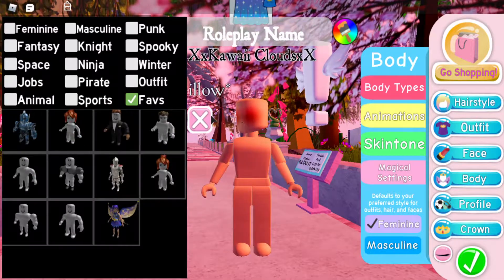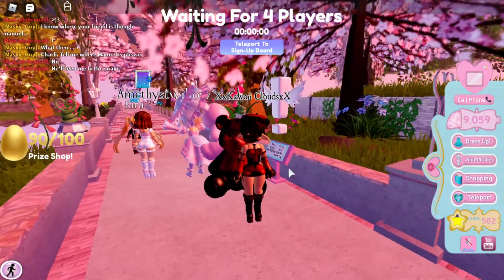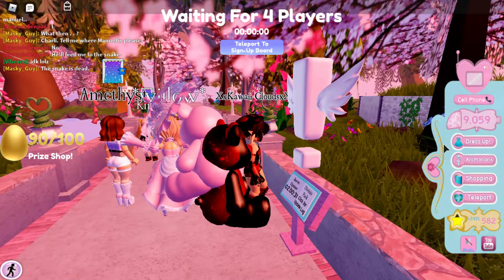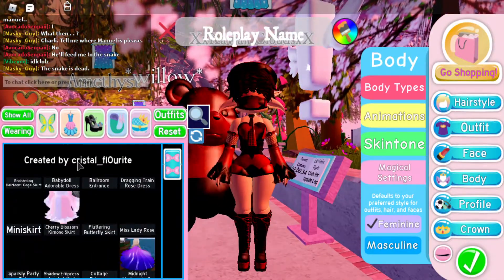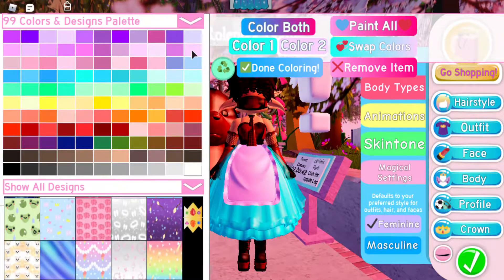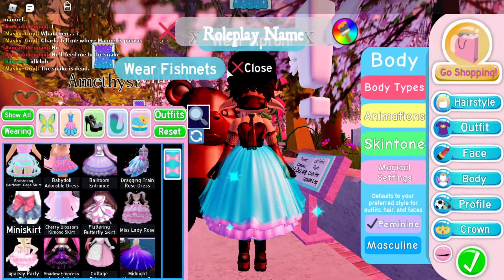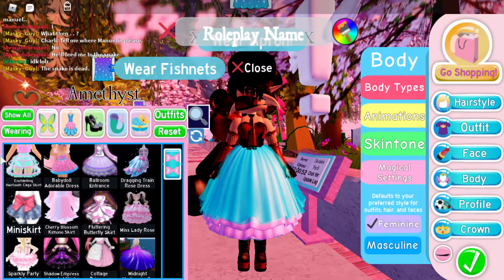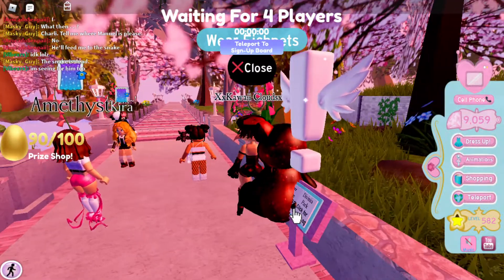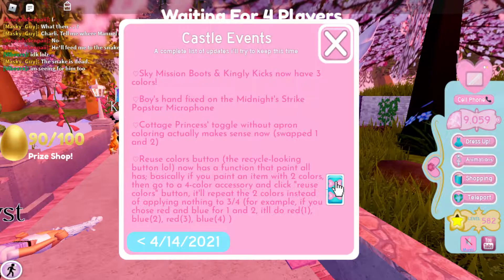Now the cottage princess toggle without the apron actually makes more sense now. I'm going to try it in this color combination. Ignore the fishnets — it makes more sense because the apron used to sit on top incorrectly. Now it looks cute without it.